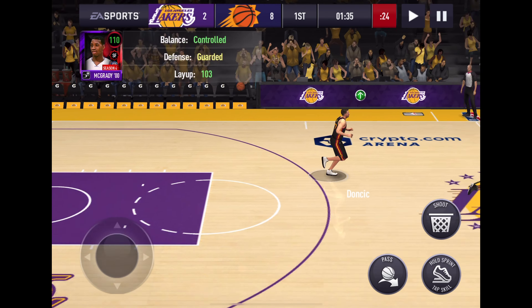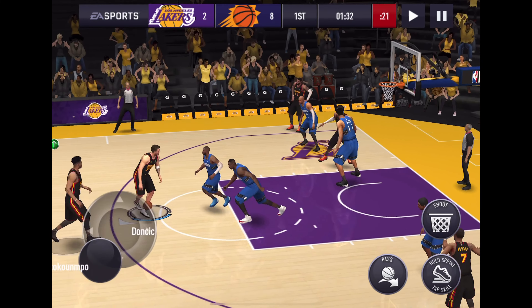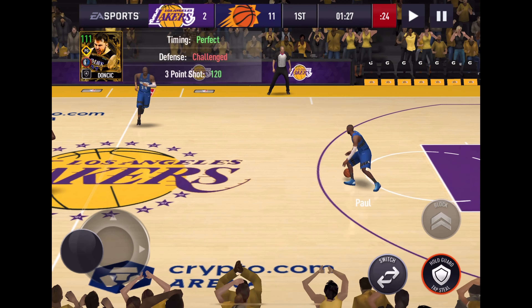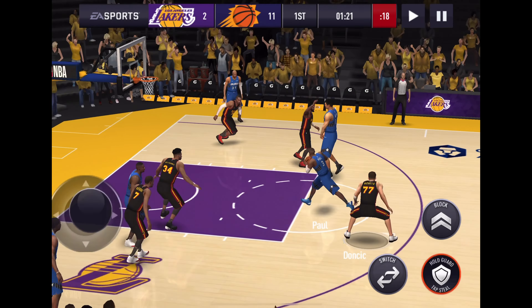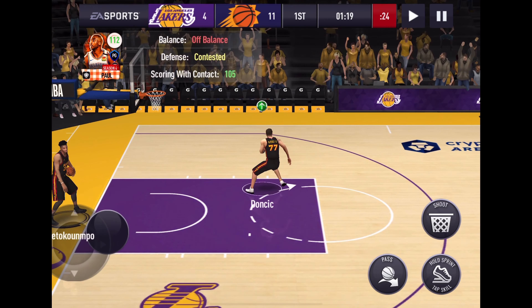Our supporting cast: Kyrie, KD, Giannis, and Dwight Howard. Live-past Luca is on the bench only because I don't want to get confused with two Lucas out there — sometimes it's hard to tell which is which. We're going to jump into Showdown and run two plays, only using Luca on offense. We're up against a 111 lineup — oh boy, we're going to get killed on the boards, our bigs are underpowered.